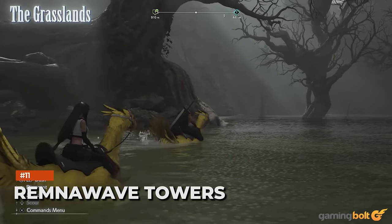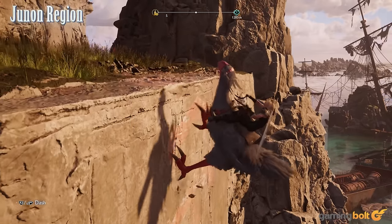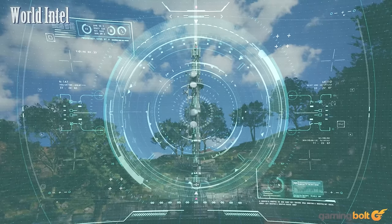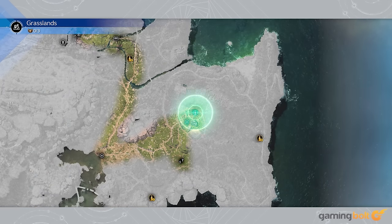Remna Wave Towers: With Final Fantasy VII Rebirth embracing an open-world structure, it is also embracing a popular design trope in the form of towers. Dubbed Remna Wave Towers, you'll find one in each region, and activating them will not only give you a wide view of the area around you, but also mark a number of side activities, quests, and research activities on the map that you can take on to further assist Chadley with his research.